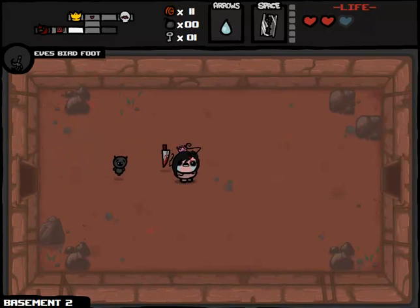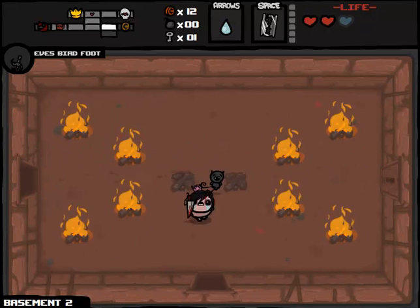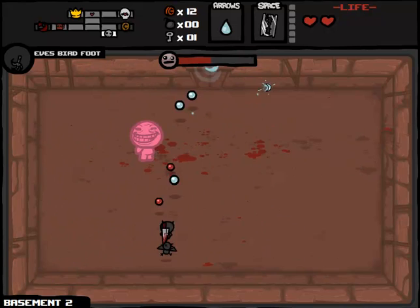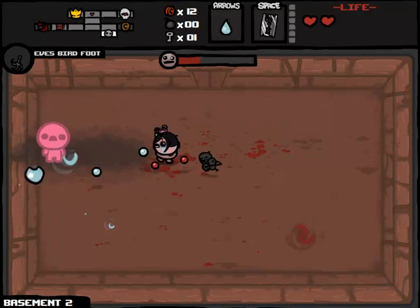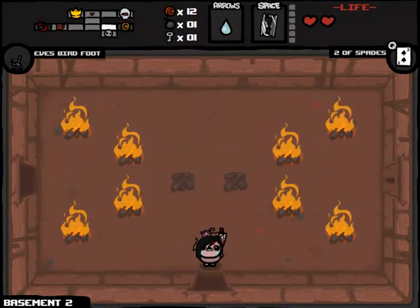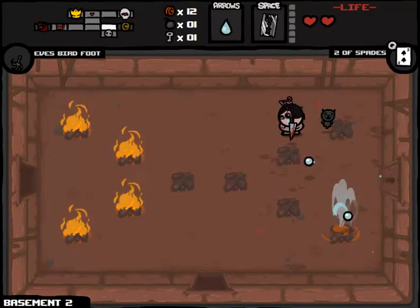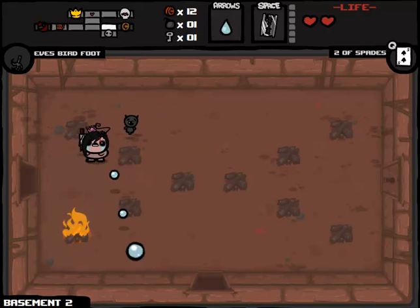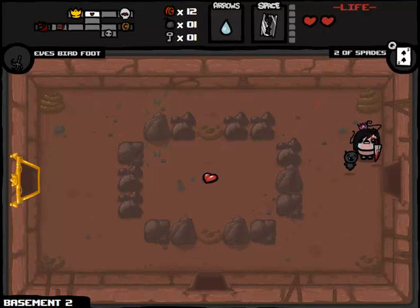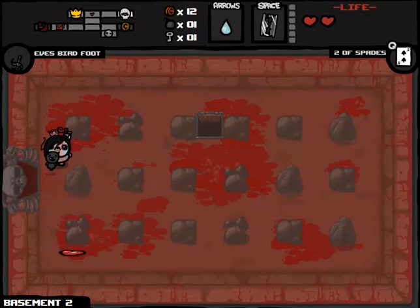I don't want to go to the curse room, and I definitely don't want to play that slot machine because I need this money for the shop later. I'm basically just going through the motions on this floor, trying to get as much money as possible. We're going to be fighting Super Pride — it could give us a very worthwhile tarot card. We got a bicycle card, two of spades, which doubles one thing we kind of don't need doubled yet. We haven't really gained all that much from these first two floors — we got a tears upgrade and the Black Bean.